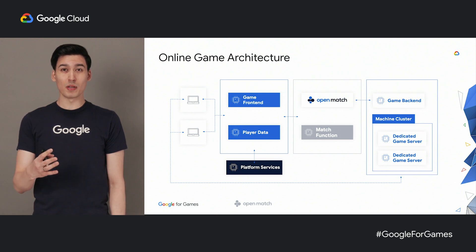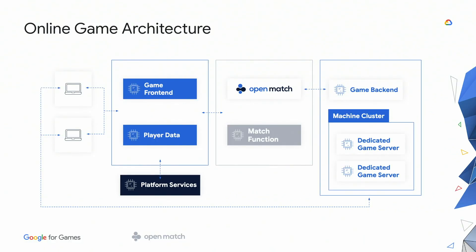The game front-end is the endpoint where your game clients will connect to. To avoid cheating, you don't want them to directly connect to the Open Match front-end, because only your game front-end is capable of verifying the data provided by the game clients, by accessing a database containing players' data. So basically, it's your game front-end that creates matchmaking requests, also called tickets, in Open Match. On the right side, you find the game backend, also called director, and the dedicated game servers. Your game backend is a key component in the matchmaker, since it triggers the match function execution. Once Open Match finds matches, it will also handle the assignment of game servers to the matched players.